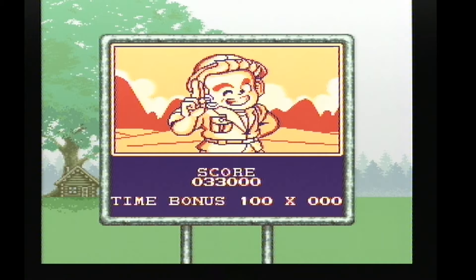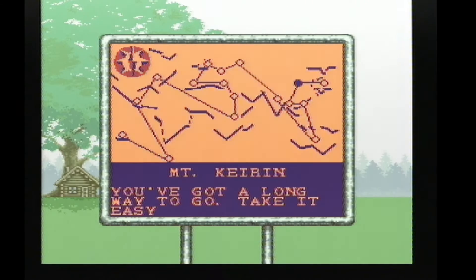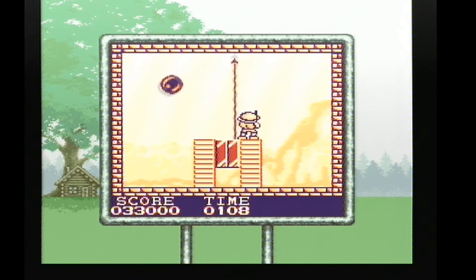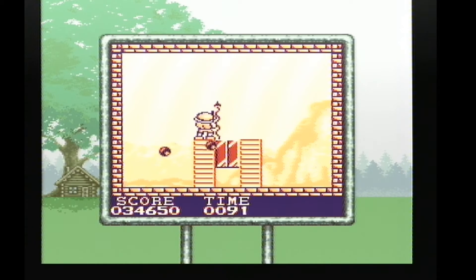So there we go, on to level 3. We're now on to Mount Kirin — only two lives left, but yeah, here we go. The game's got music — in-game music and in-game sound effects simultaneously, I might add, which is very nice. Throughout the game there are these various weapons, power-ups and stuff.